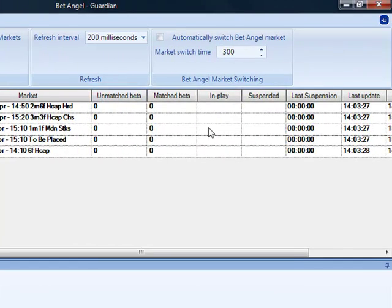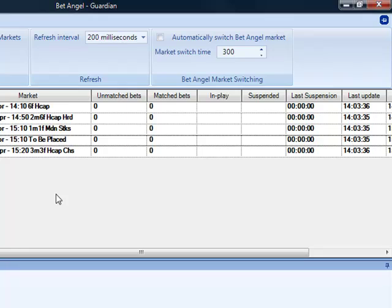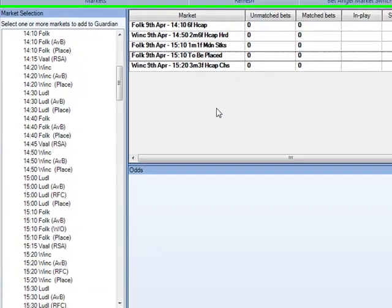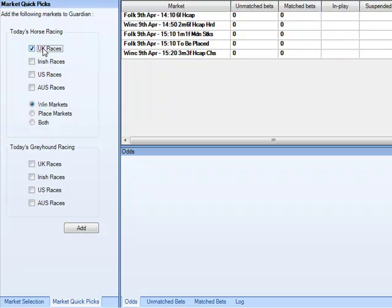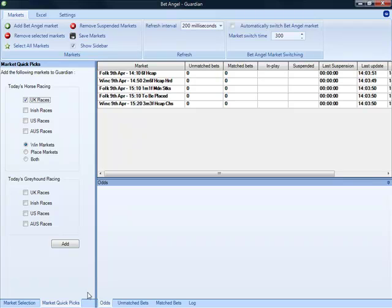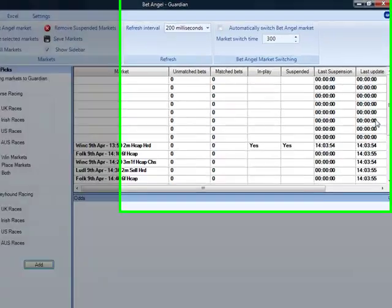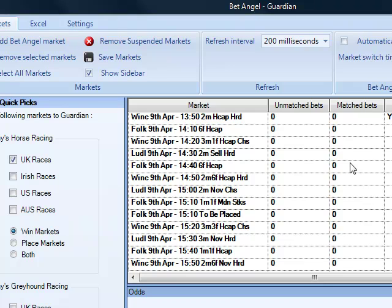You can also reshape things here. Over here we've got a Start Time option — if you want them ordered by start time, just click there and it will reorder them. If it's a bit laborious dragging and dropping markets, you can use the Quick Pick List, where you can add UK races, greyhounds, win markets, place markets, or both. Adding UK races shows it updating, refreshing, and resorting dynamically by start time.